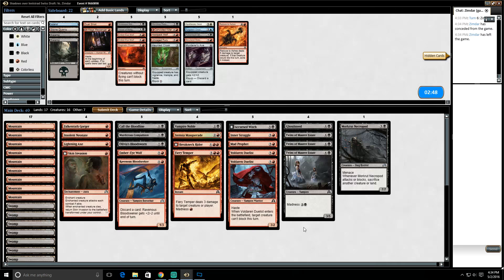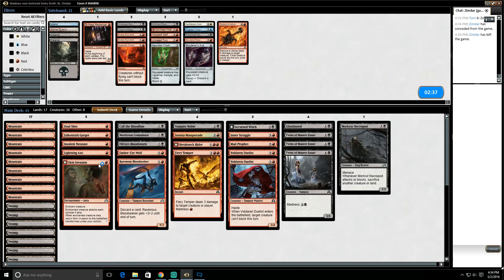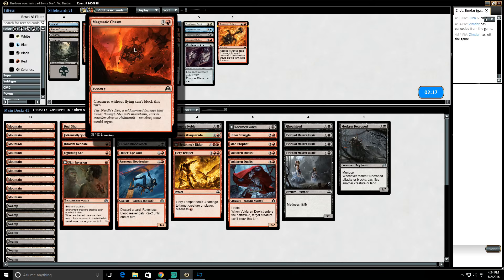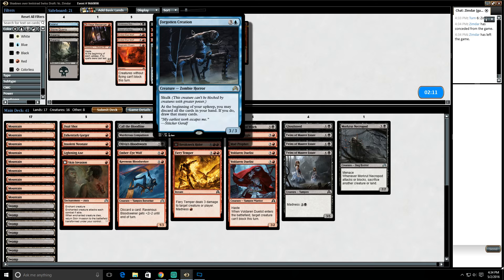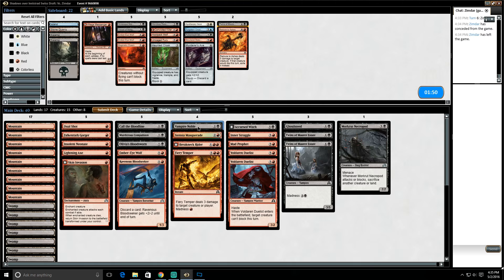Let's go to sideboarding. We saw Niblis of Dust, Press for Answers, and Nearheath Chaplain. Dual Shot is probably pretty good against this opponent — we saw at least two very good targets in Niblis and Nearheath Chaplain, which also makes 1/1s, so being able to kill those would be nice. Reducing to Ashes on Nearheath Chaplain is nice but not good enough to bring in. I don't think I want Village Messenger either. Let's bring in Dual Shot and cut the Twins of Maurer Estate — same thing I boarded out last time.